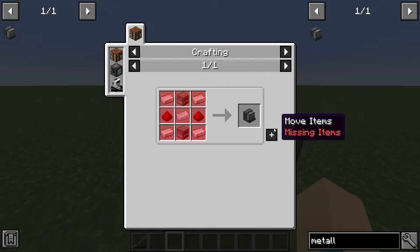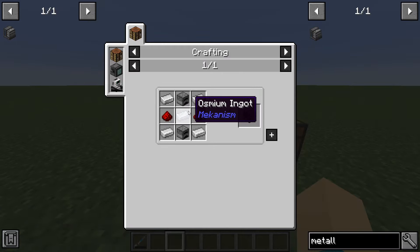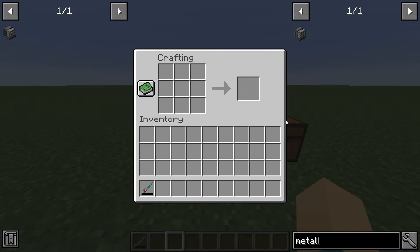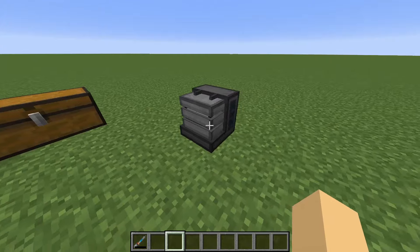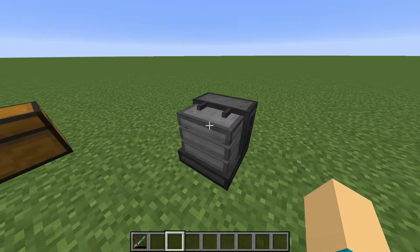First things first, to make one of these like I did in the previous video here on the series: two furnaces, four iron ingots on the corners, two redstone dusts, and an Osmium ingot, and bam, you have your Metallurgic Confuser. You also have to have your power source, which I do have underneath hidden to make this nice and pretty.